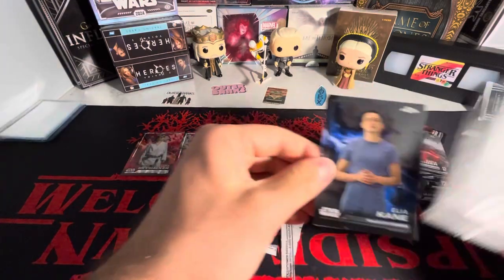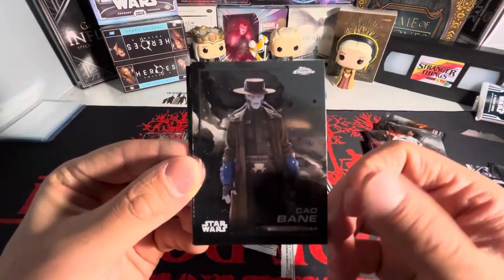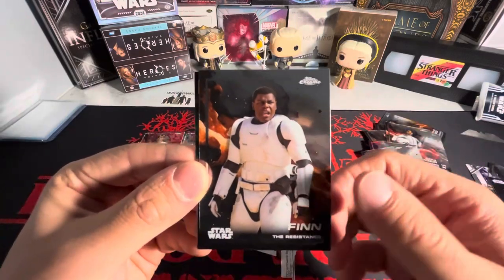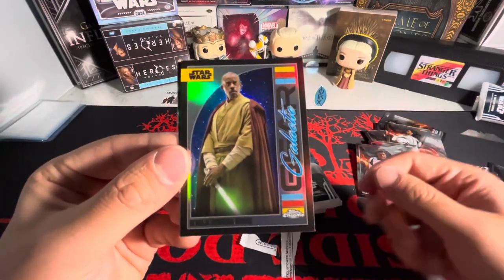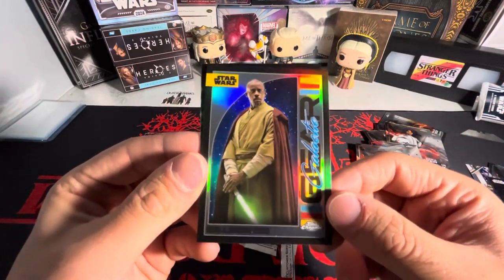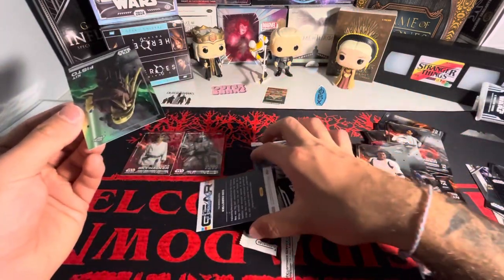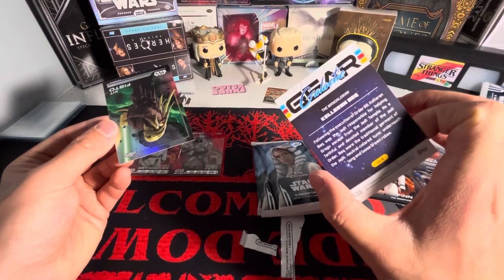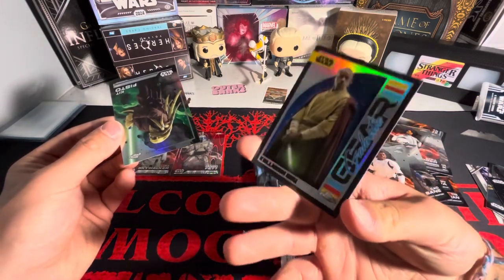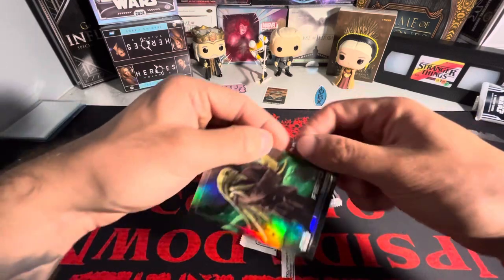Next pack — maybe we can get a numbered card, that'd be huge. We've got Elia Kane, Cad Bane, Finn the stormtrooper, and a Kelrin Beck — I don't know what insert this is. I think it's called Galactic Gear.